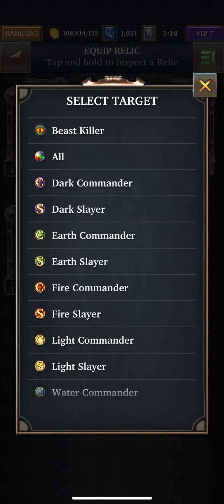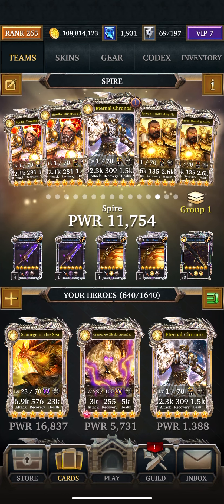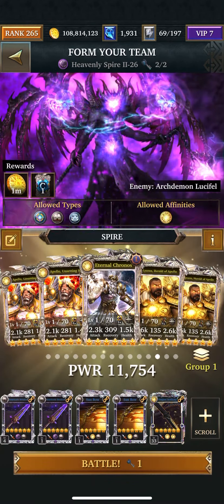They're Commanders. And with these guys, you can get 2 uses out of them per floor, because there's 7 turn cooldowns. So I usually just watch my health and pay attention to some other things before I set them off.